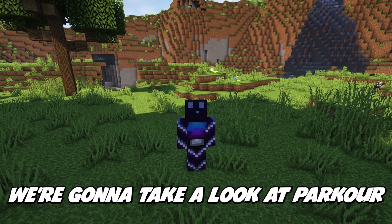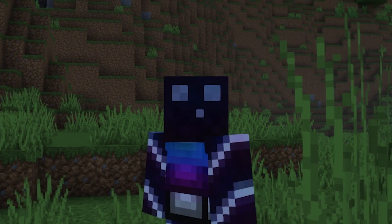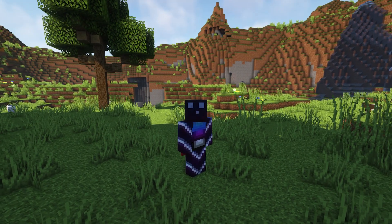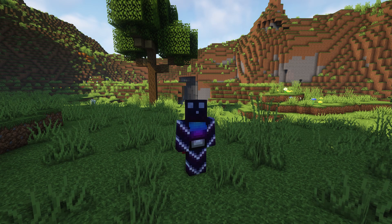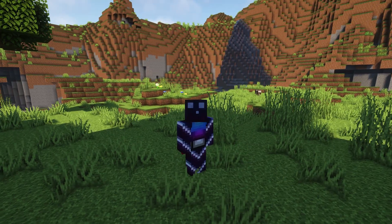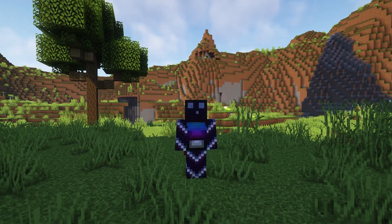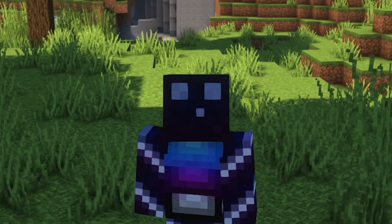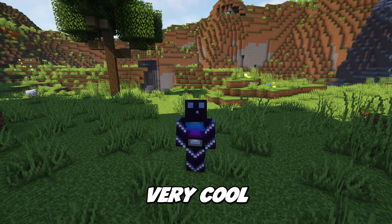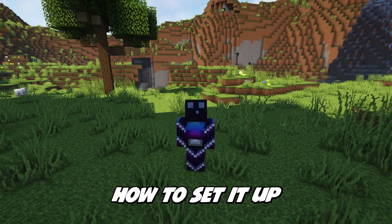Today we're gonna take a look at Parkour — by far the best parkour managing plugin out there. Whether you're running a fully dedicated parkour server or just a simple parkour inside of your lobby, it does not matter. With the Parkour plugin you can add a starting block, a finish block, checkpoints, and even all kinds of crazy effects. It is very customizable and very cool, and in today's video I'm gonna show you how to set it up.